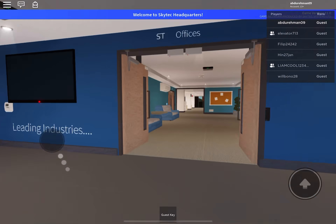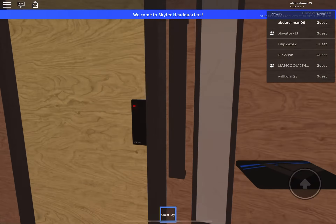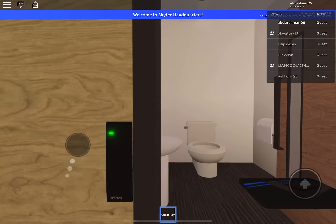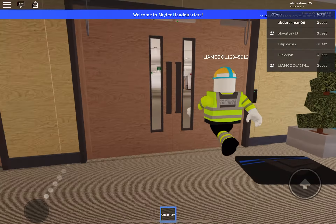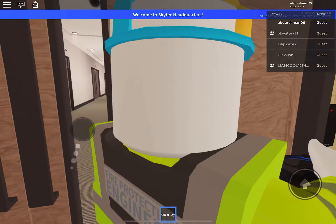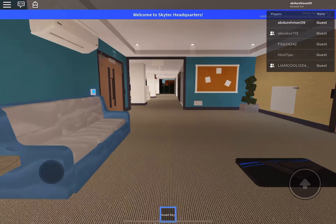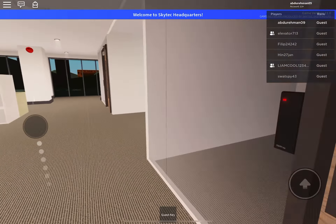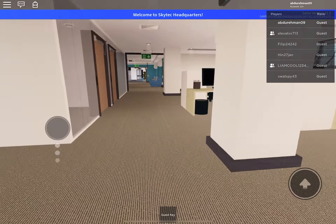Let's see if there's any more lifts in this place. They gave me a card — let's see if I can open any doors with it. I can! I got a staff card, or a guest card. I can't open all the doors. Where are the other lifts? So they just have a whole building with just one crappy hydraulic lift.